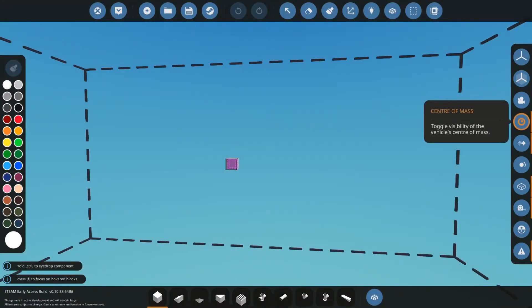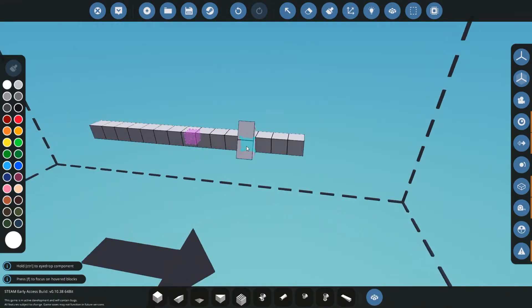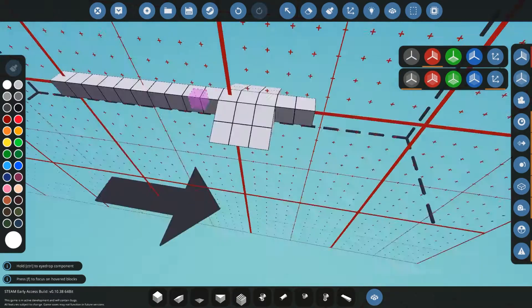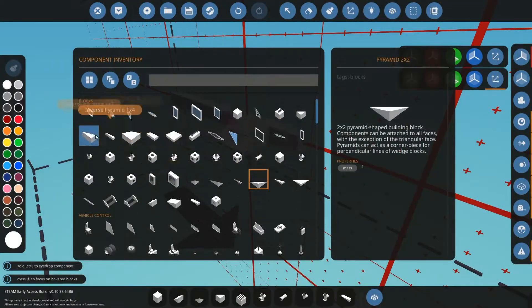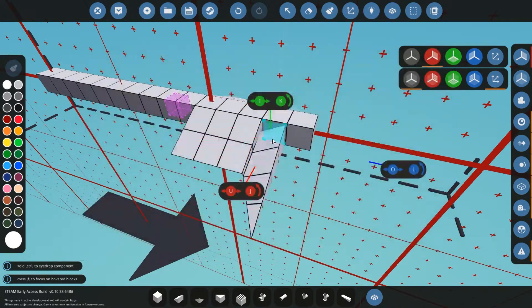Welcome to Stormworks. This is a game I used to play a lot over on my Twitch channel and it's been a while since I've played it. I thought it would be a good idea to go ahead and do some building. Today we're building a speedboat — just the hull, trying to get it to float.